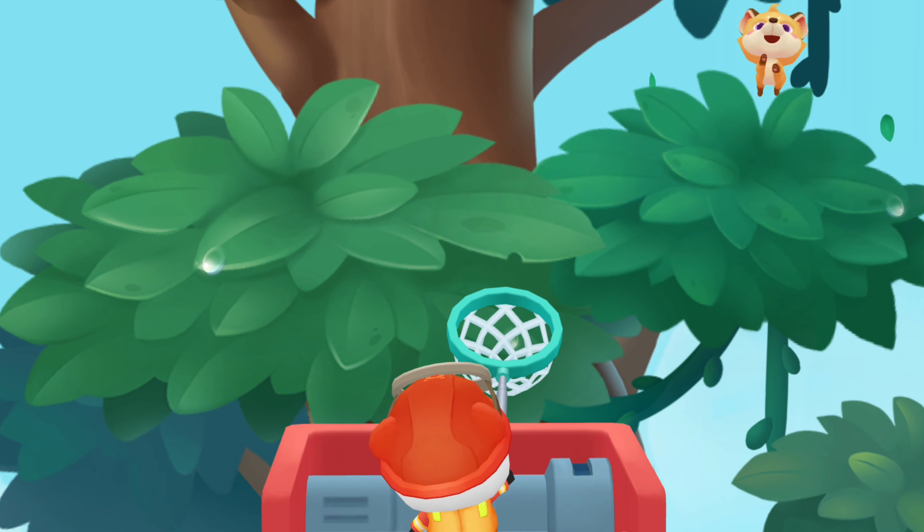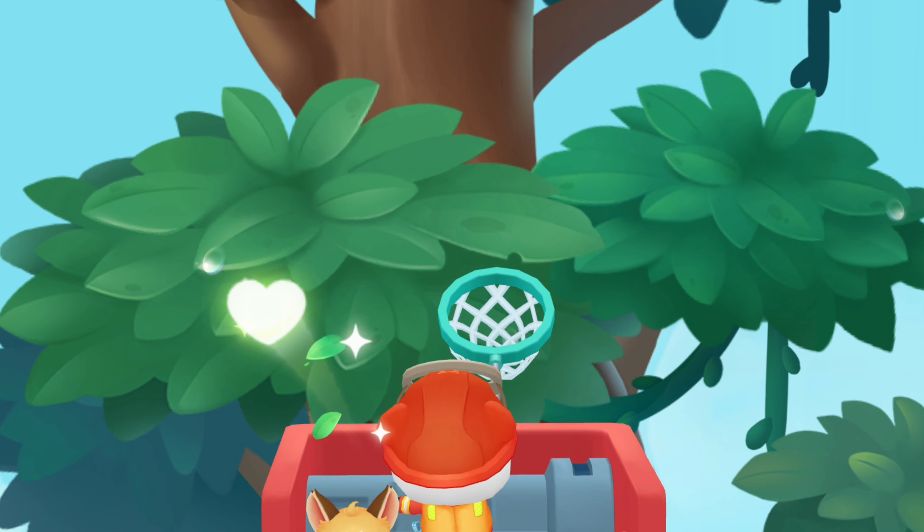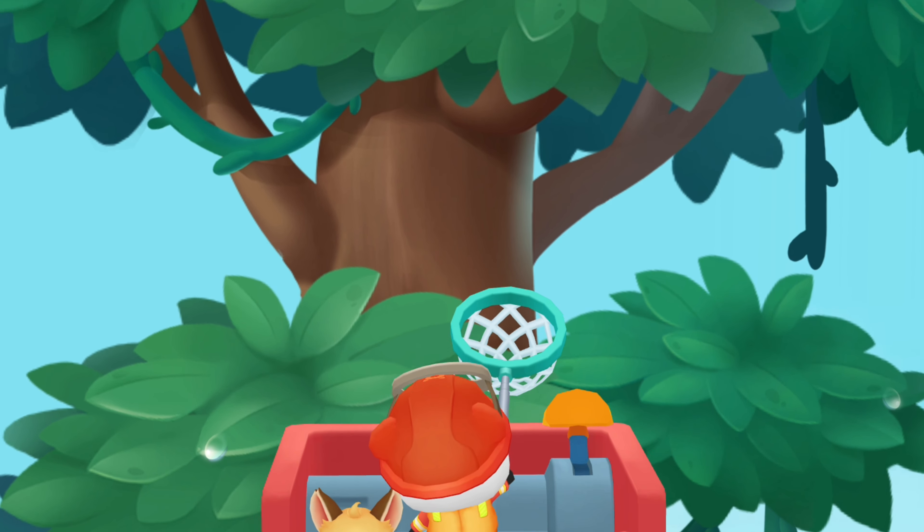Tap the bush. The baby fox is hiding behind the bush. Slide the joystick and go to the bushes above for rescue.